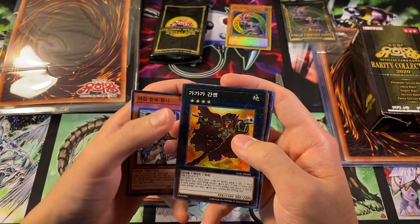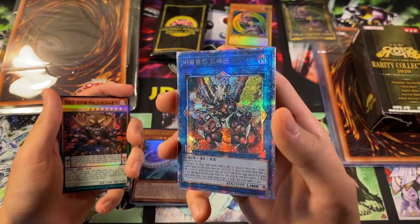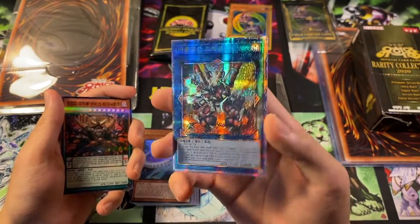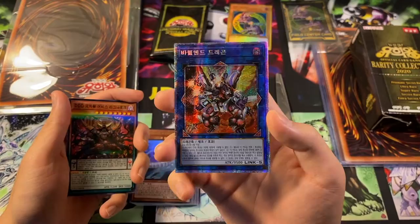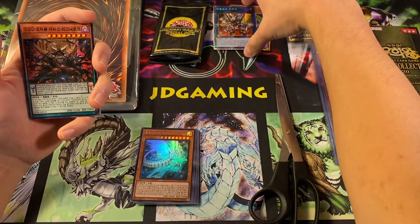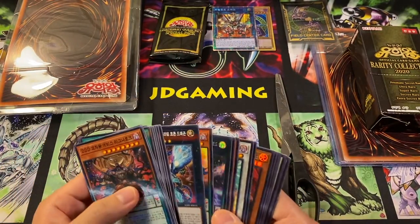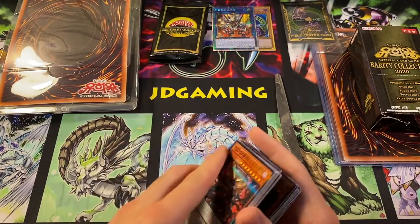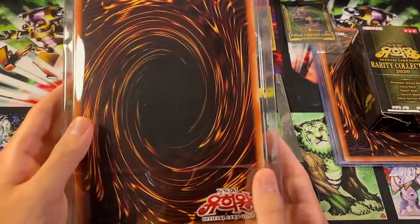Oh, we got something really cool! We have Gaga Cowboy, another one of these, and sweet - this is an alternate art of Borrelload Dragon in Extra Secret Rare - actually I think they call this Prismatic Secret Rare, so basically Starlight Rare now. I thought it was an Extra Secret for a second though - that's a possibility in the Rarity Collection. But holy crap, this is something that we can get in Maximum Gold once that drops, so very very cool. I'm gonna put this up here - that's like the one card I need out of this set. I'll do a recap at the very end to show everything.